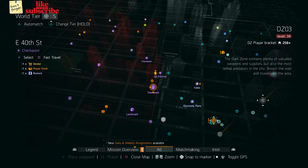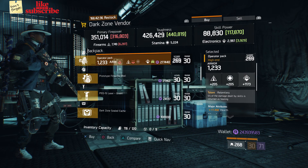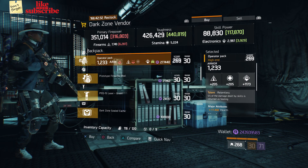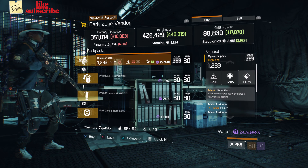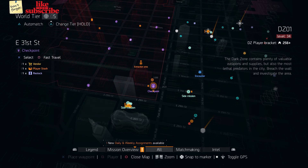Head over to East 40th Street checkpoint. The dark zone vendor has an Operator Pack with the talent Relentless, gear score 269, armor 1233, rolls for electronics 1173, and attributes are health and bleed resistance.